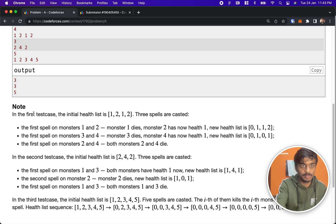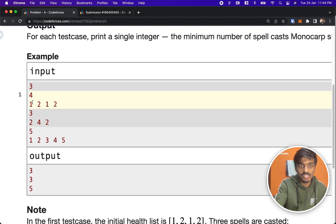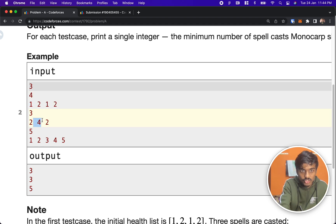Let's go to the question's example. If you see one, two, one, two: any number more than one — you perform the second spell and directly kill it with cost one. For the two ones, you take them together with the first spell. That gives one, two, three operations total.